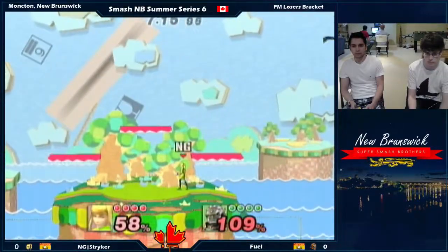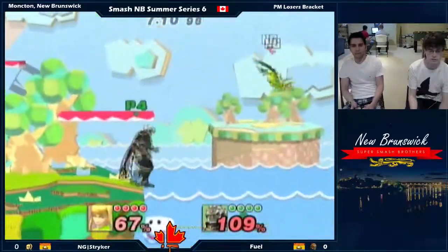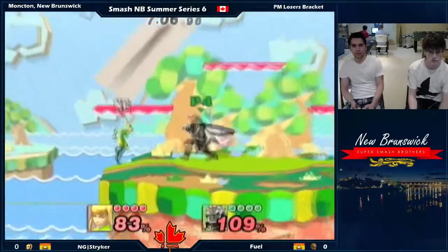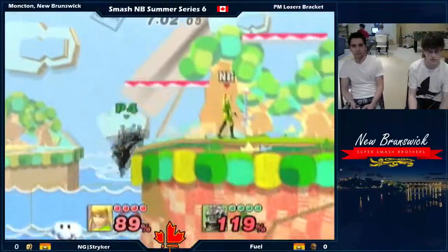He uses both. Zero Suit Samus is a zoning character, so she has a lot of good options. She's kind of like she can melee — her tilts have good range. Wow, nice one. Almost gets the spike there.